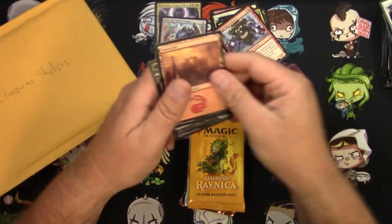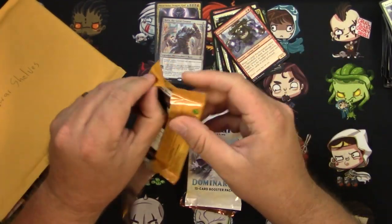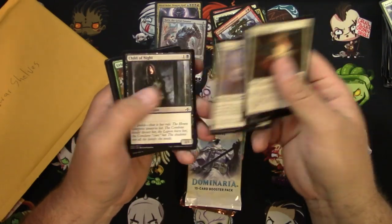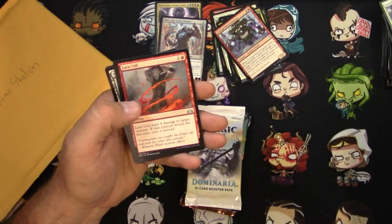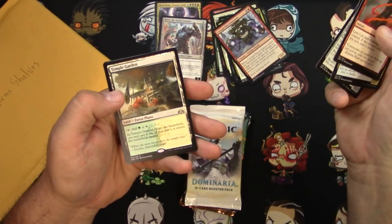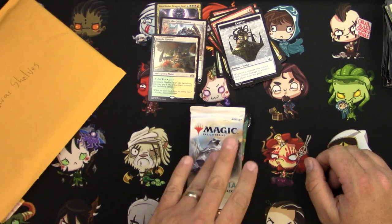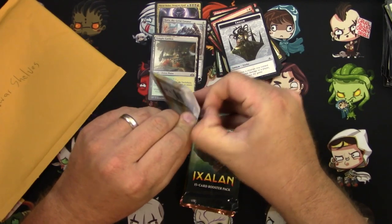Commons, commons. I do like Goblin Locksmith — I'm going to stop and look at that card every time, it's just so cool. Beetle Drake, Plaza, Deadweight. Here's a Lava Coil, that's a good uncommon. Nightveil Predator, Rampaging Monument, and a Temple Garden — that's the trifecta. Definitely some good hits — I'll even give you that emblem. This was quite a stack. Dominaria coming up.